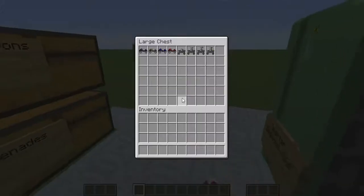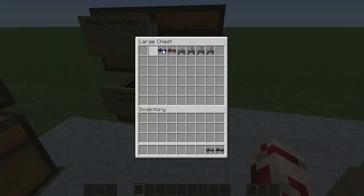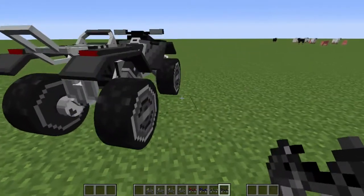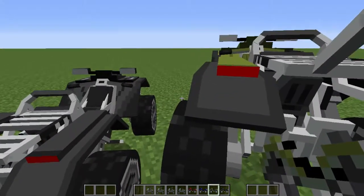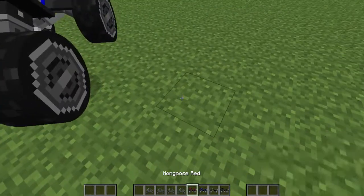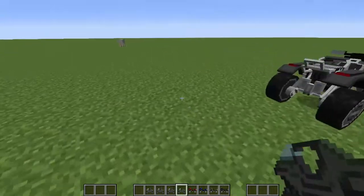Now these here are the vehicles. I'm going to show you all of them. So this is the black mongoose — it's just a mongoose from the game. And then these are also the same, just differently colored. There's a blue one and a red one. Those are all the mongooses.